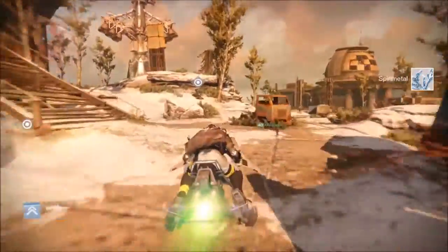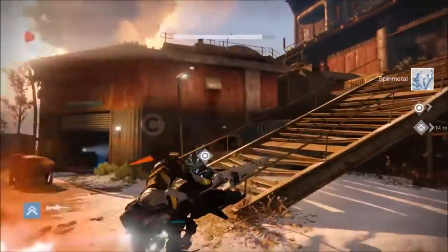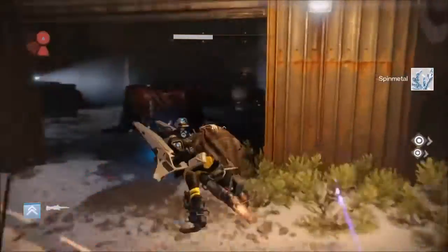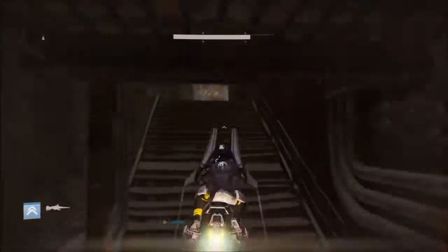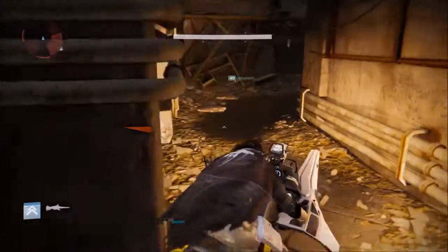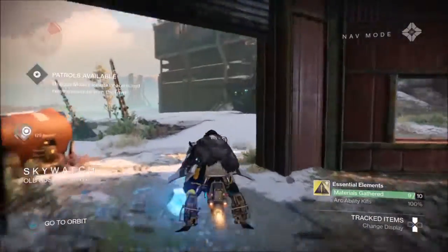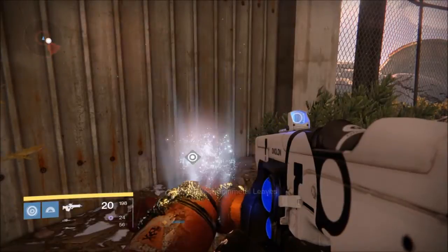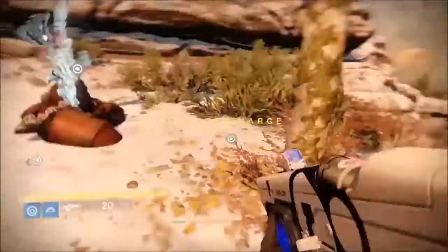This is a good way — if you ever just need spin metal, spirit bloom, helium filaments, or relic iron, farming like this will make your life ten times easier rather than going in and spending legendary marks to buy these items. It's quite expensive — 20 spin metal per 10 legendary marks, that's one daily crucible, or a daily crucible and heroic story for 60 spin metal.